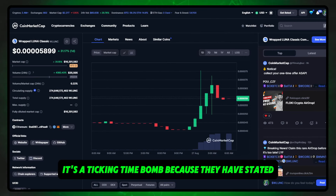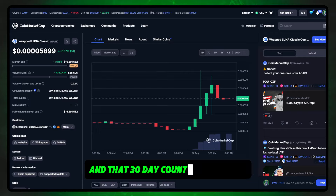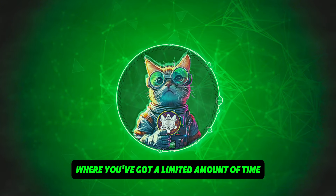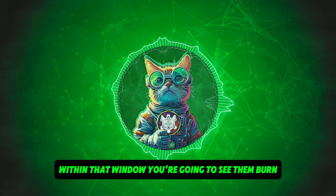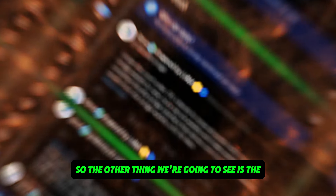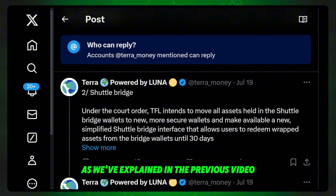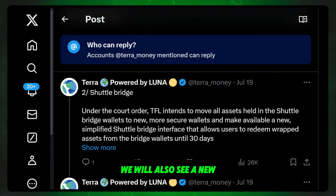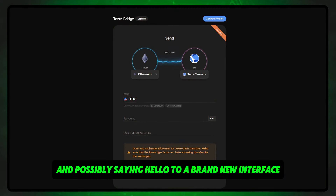The thing with this whole situation is it's a ticking time bomb, because they have stated that once the bridge becomes active they are going to start their 30-day countdown window. That window is going to leave you with a limited amount of time, and if you do not redeem those assets within that window you're going to see them burn. We're also going to see the moving of all assets held in the shuttle bridge wallets — there are actually three wallets — and a new simplified shuttle bridge interface will be made available for users to redeem those wrapped assets.